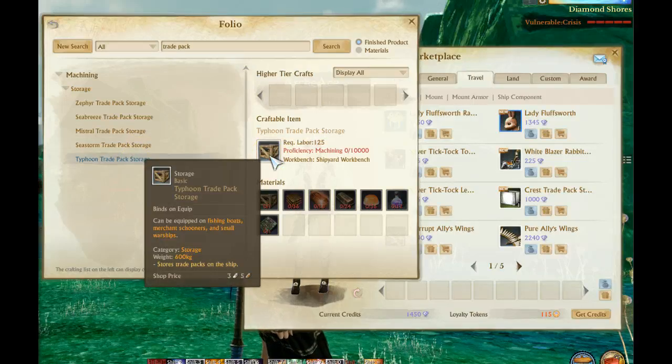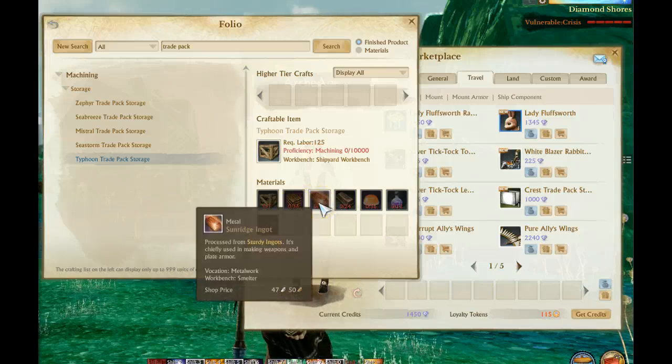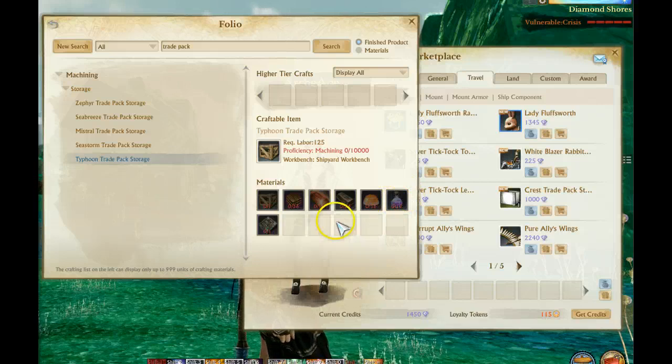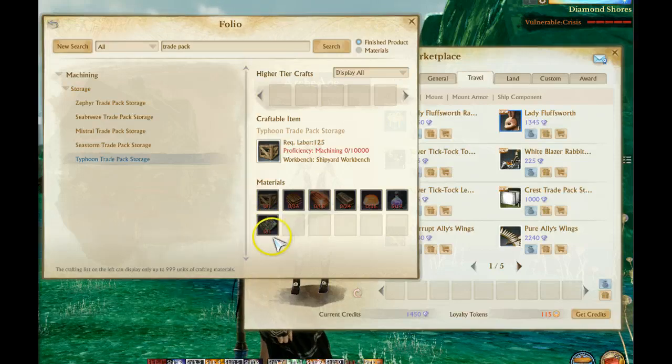The one you can buy in the cash shop is right here — this is the last tier, the top tier storage pack at 600 kg. You can see all the materials it actually takes: you have to craft 36 New E Forest Lumber, 18 Sudden Ridge Ignits, 24 Star Shard Ignits, 36 Crystal Stabilizers, 12 Dragon Essence Stabilizers, and then a rare Typhoon Trade Pack Storage Design that you find out in the wild and sunken treasure ships from mobs.